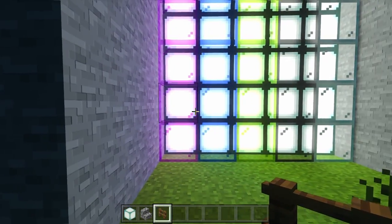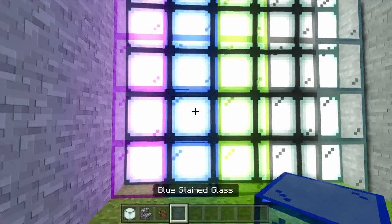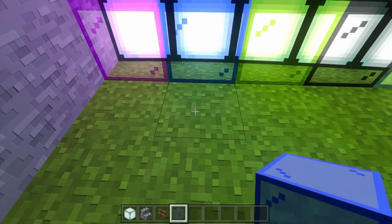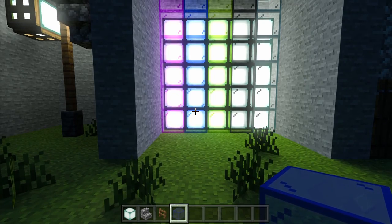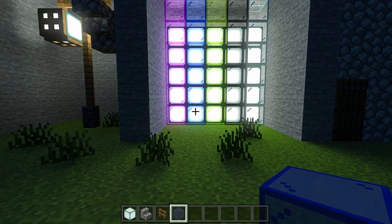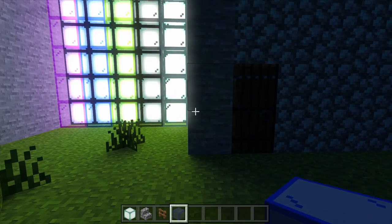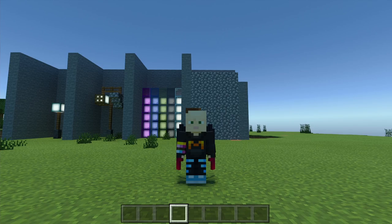The next trick is to use glass in front of any type of light source — it'll make the light take on the color of the glass. For example, placing dark blue stained glass in front of a sea lantern creates a slight blue shine on the ground, making it look like a blue light. This works with green and every other color on the spectrum.